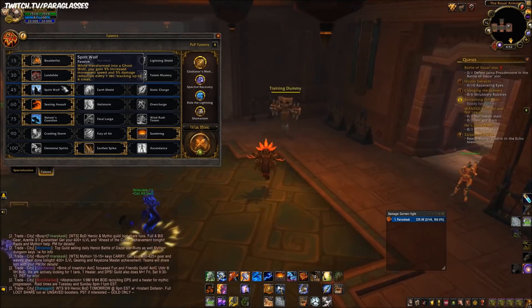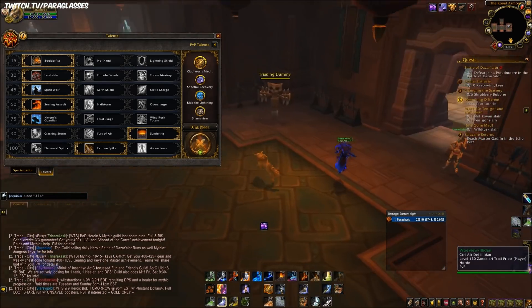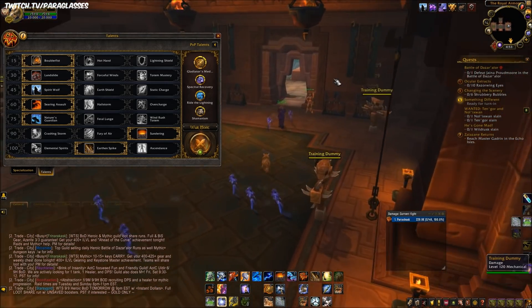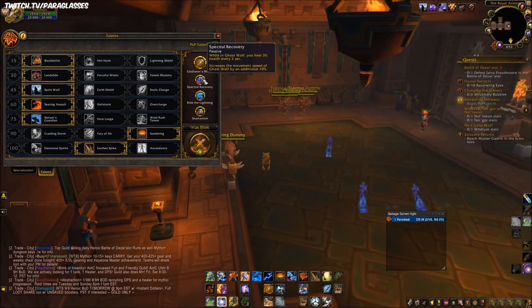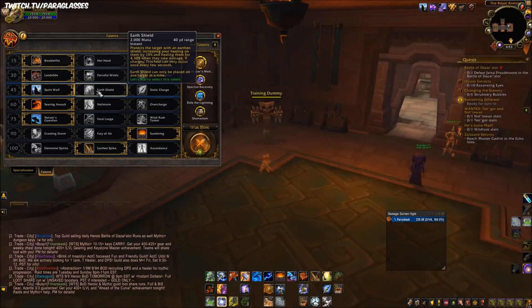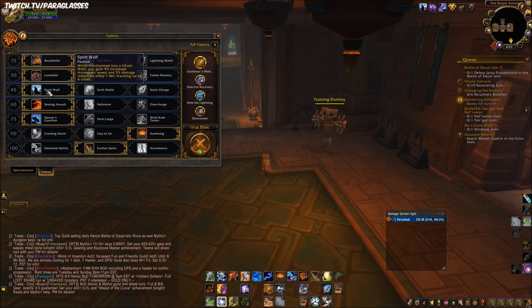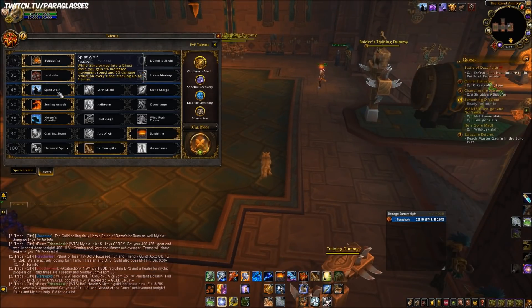For the 45 row, I take Spirit Wolf a lot because it increases your move speed and reduces damage taken, stacking up to four times — so if you're in Ghost Wolf for a decent amount of time you'll take 20% reduced damage and gain 20% increased move speed. Combined with Spectral Recovery honor talent, which heals you every 2 seconds in Ghost Wolf and also increases move speed, these two synergize really well.